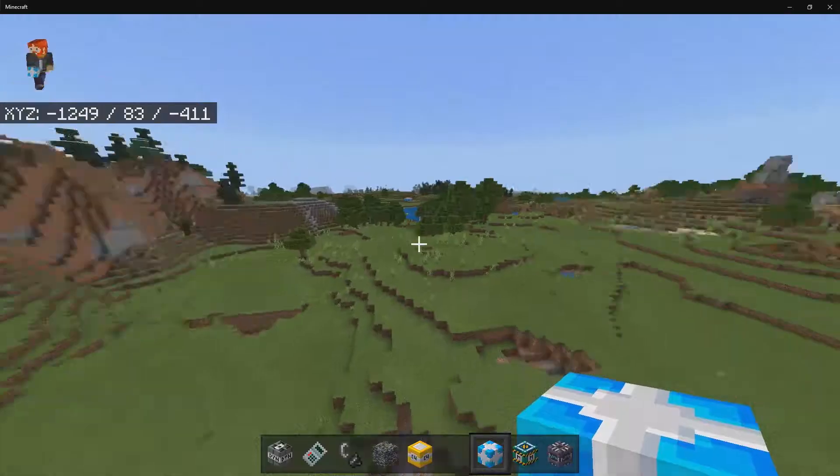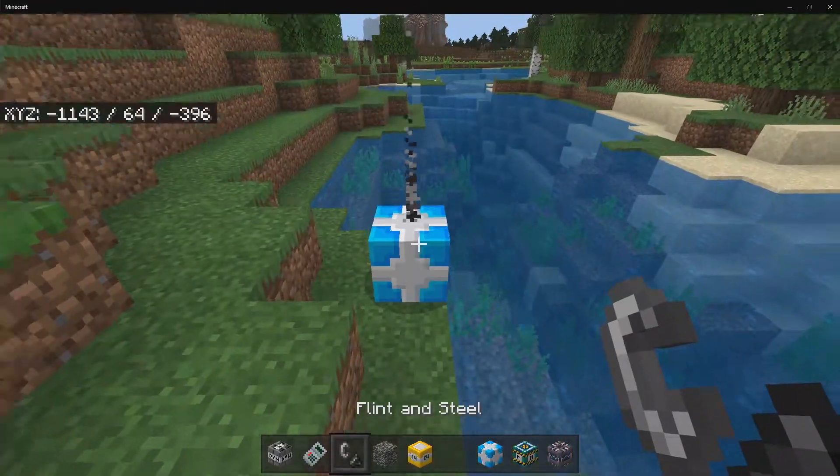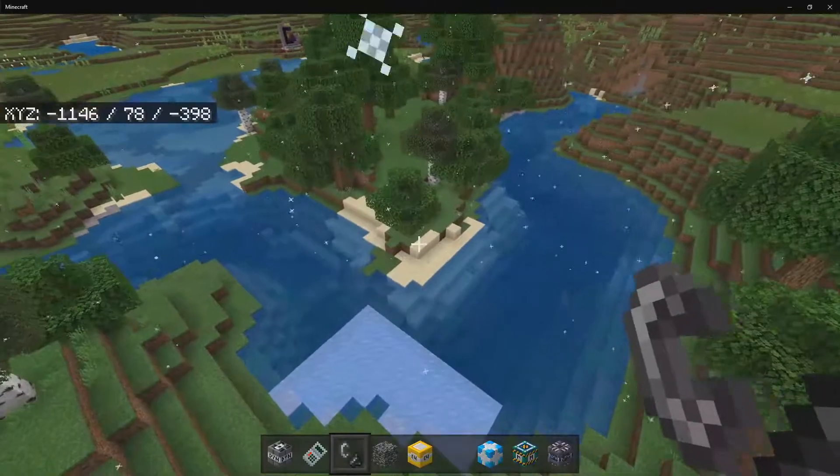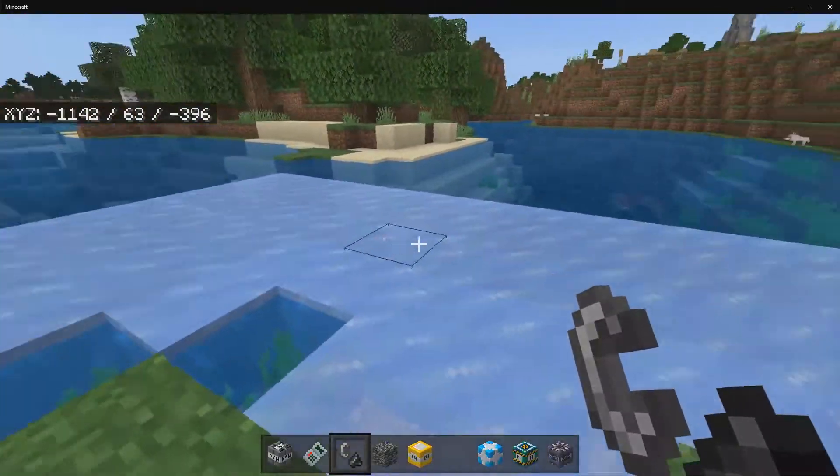We're just going to go ahead and grab the Cryo Charge. The way this works is it will freeze water around the area. I'm actually going to back up — and there we go. We now have some ice in the area.